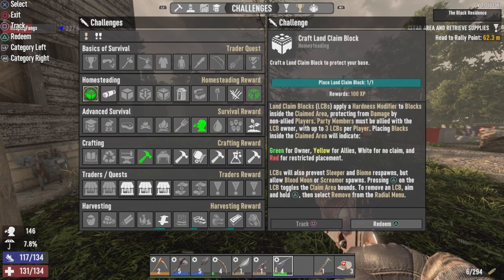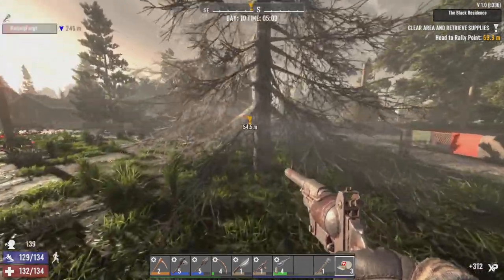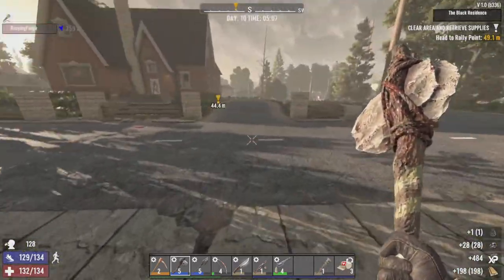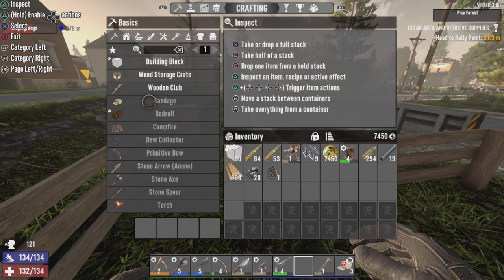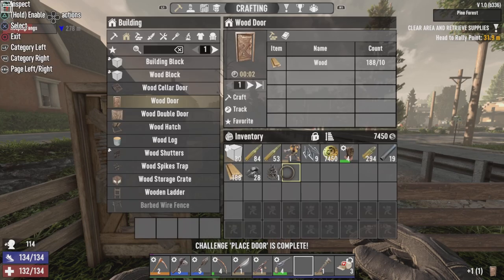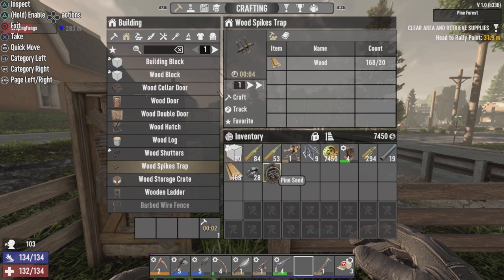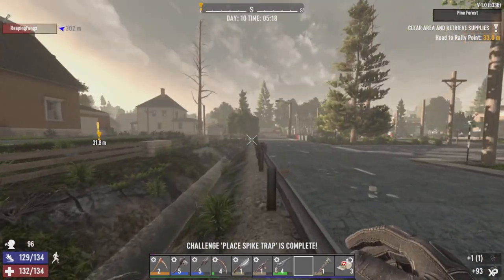I'm actually taking a look — I never placed a bedroll down or a door or spikes. Just looking at challenge menus — that's free XP on the table, can't believe I missed that. Door. Might as well do them right now. Fangs, don't be surprised if you see a random door. The door bandit. There we go, couple bits and bobs.